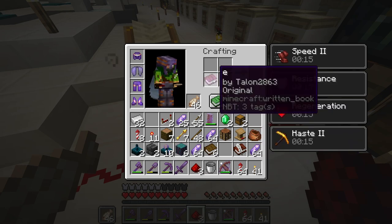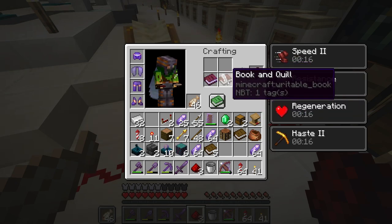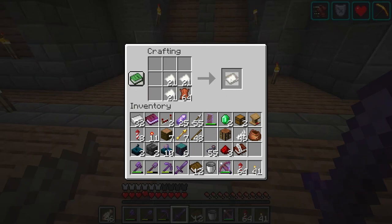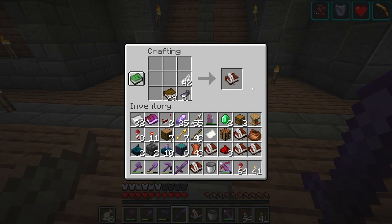If I could remember how to copy books — do you need a written book? It looks like you still need a written book. So we'll just make some books and make a fat stack of written books. These don't stack, of course. Why would they? That would make too much sense.